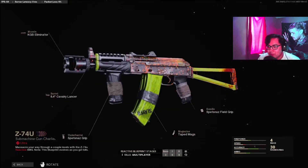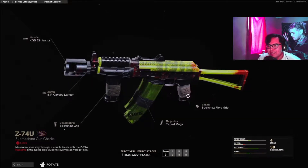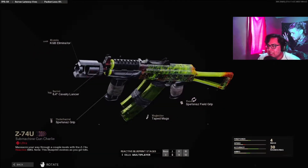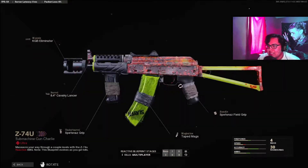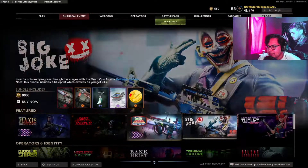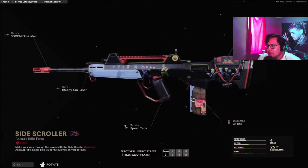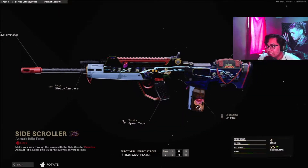The AK-74U blueprint's pretty cool. I really like the whole red at the end. It kind of looks like lava towards the end. It's not as detailed as this one — like, they went all out with this one, because this shit looks fucking crazy by the end of it. Everything's like flashing.